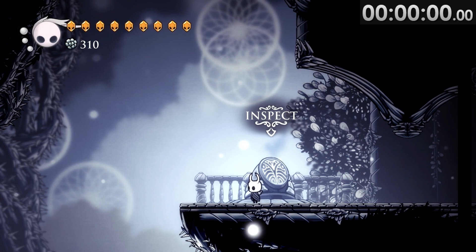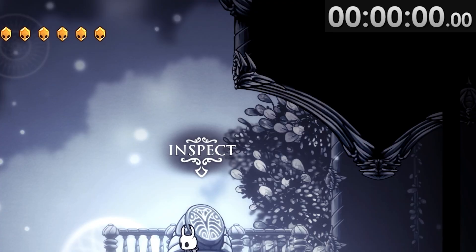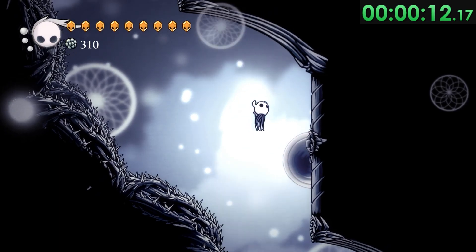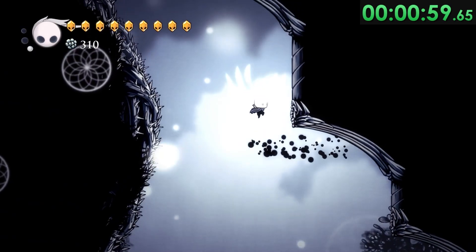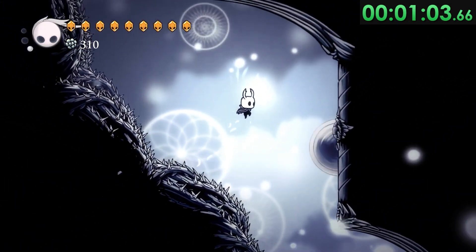I'm stalling. I'm very much stalling. I'm so nervous, I don't want to do this. Three, two, one, go. The first room, naturally, is just trying to give you a taste of what's to come. It teaches you to jump, dash, and then double jump — movement that doesn't usually come naturally in Hollow Knight — as well as showing you a brand new enemy that you can pogo on.